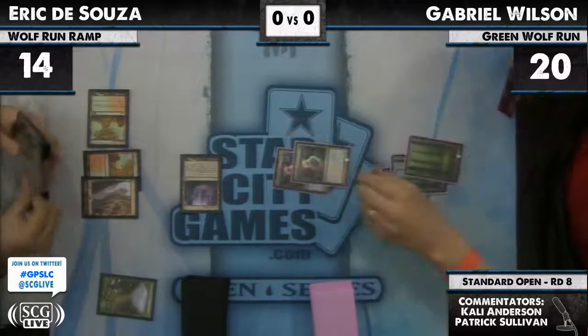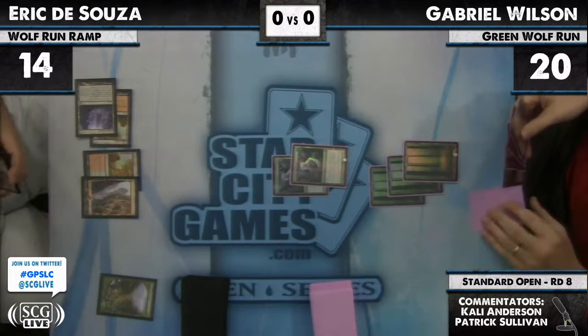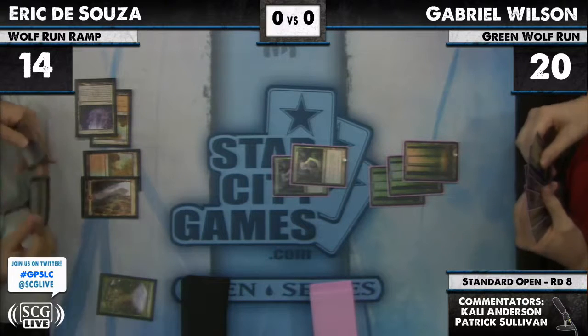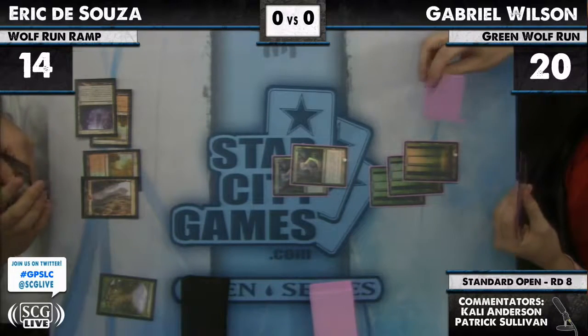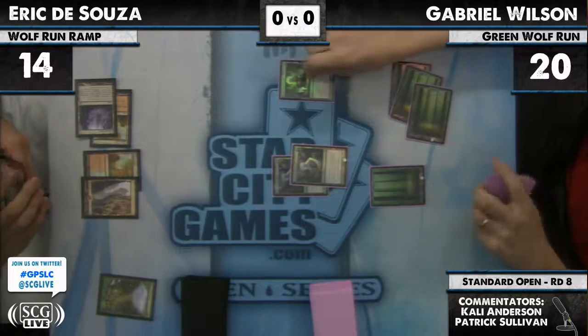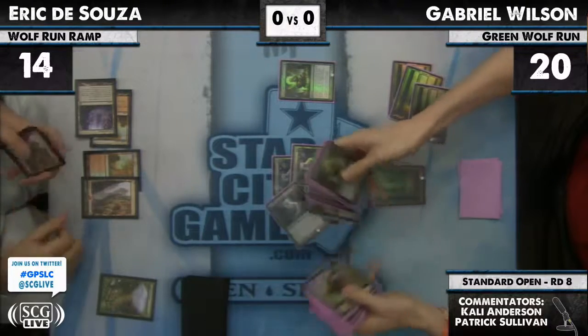Just an attack with Inkmoth Nexus and no follow-up ramp spell from Eric that turn — pretty innocuous. I can't quite see Eric's hand; it looks like there's a mountain in there. Another Zenith? We're going to be dialing up another Strangleroot Geist. Eric is now down to eight life — it's a pretty aggressive start for Gabriel.